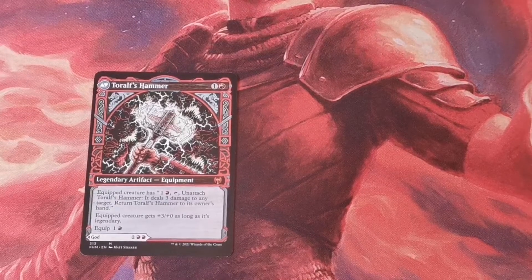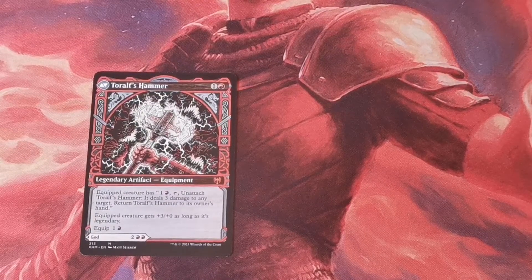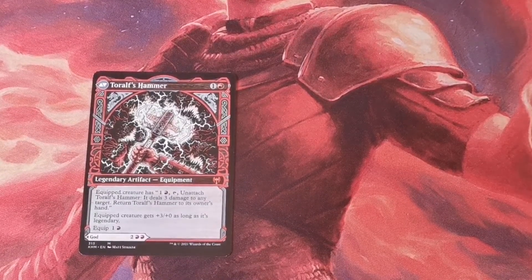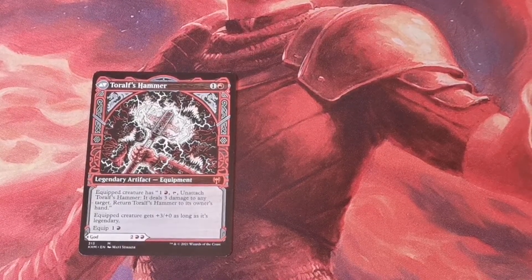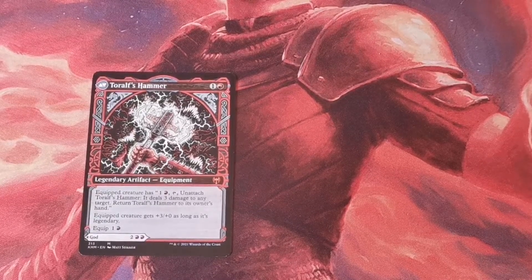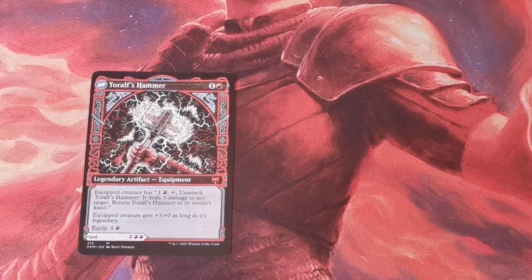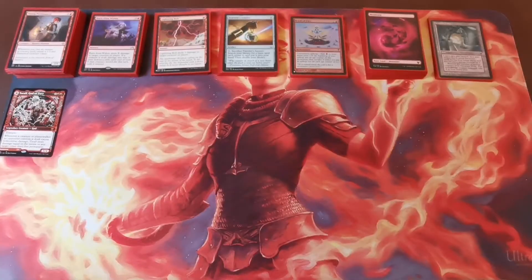Toralf is a five four legendary god with trample. Whenever a creature or planeswalker an opponent controls deals excess non-combat damage, Toralf is going to deal that damage to any target other than that permanent. His flip side is Toralf's Hammer, a legendary artifact equipment for one and a red. The equipped creature can tap and unattach it to deal three damage to any target and the hammer returns to your hand. The equipped creature gets plus three plus zero as long as it's legendary. Because he is rather overpowered you're going to get a lot of attention very quickly. Toralf is going to get hit quite a few times, so being red and not heavily reliant on draw or ramping, this hammer is a nice way to get the commander back to your hand so you can recast him cheaply.